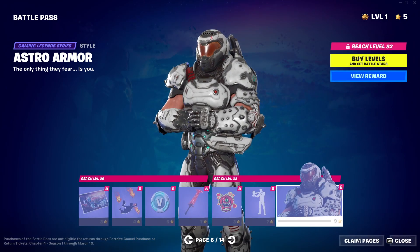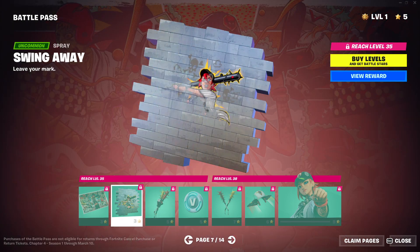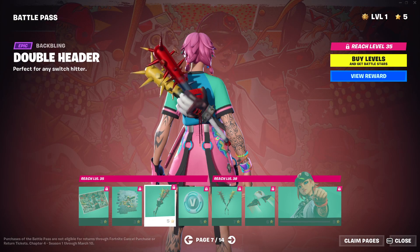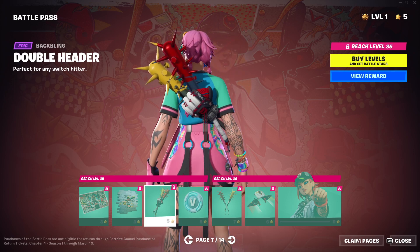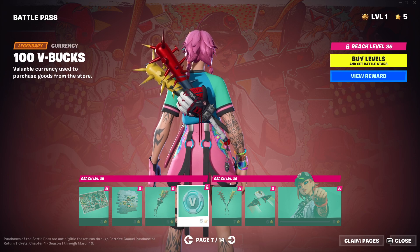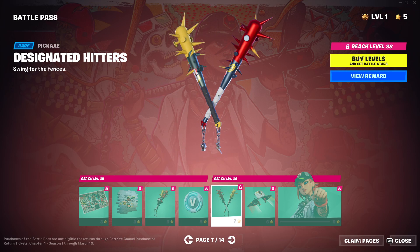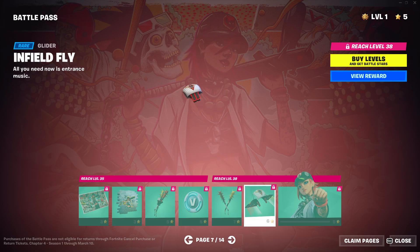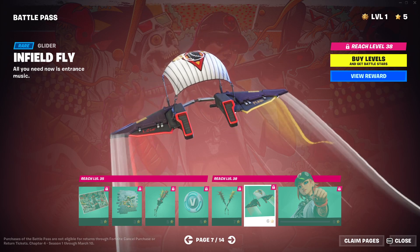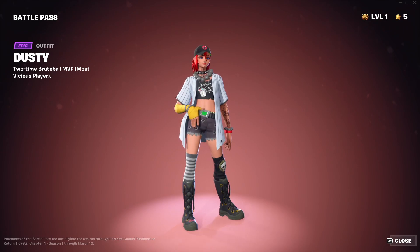Pretty clean. Dusty loading screen. Swing away spray. Double header — dang, look at the bats, bro. Another 100 V-Bucks. Pickaxe — I haven't seen a dual-wielding pickaxe in a while, actually. In the battle pass. Like a nice one.